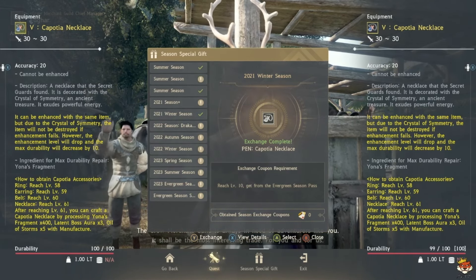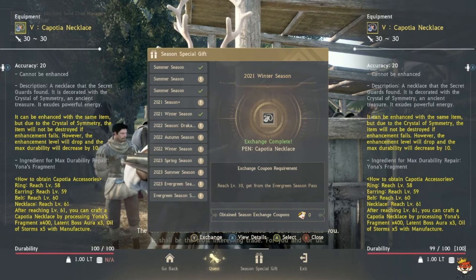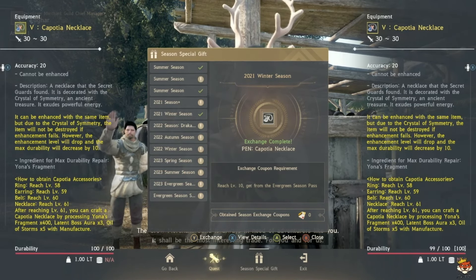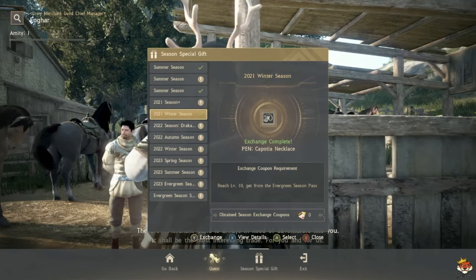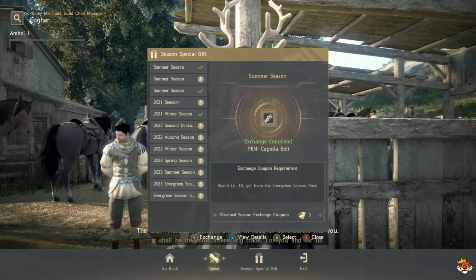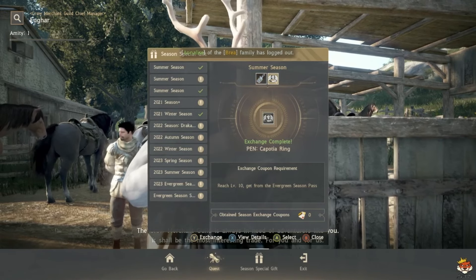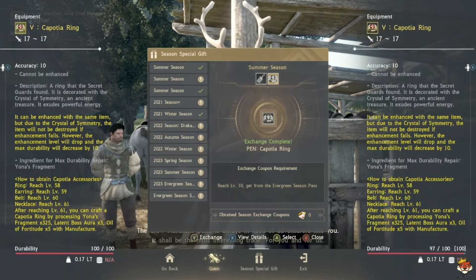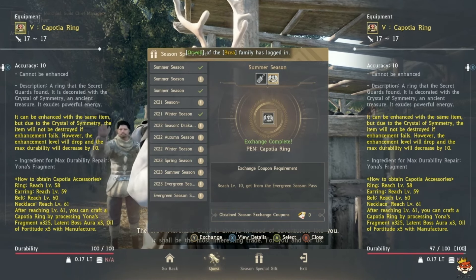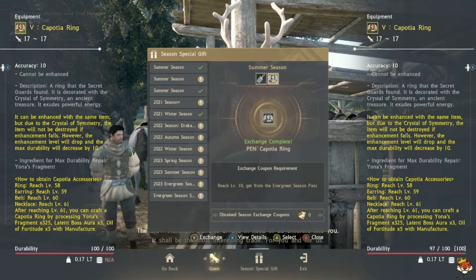If you get a second character you can level them to 10 and continue your season stuff for more rewards, or just scrap it to get more coupons. If you have a second coupon, go for the Summer Season PEN Capotia Belt. A third coupon? Go PEN Capotia Ring — you'll have your heavy accessories automatically completed, much better than Tuvala.